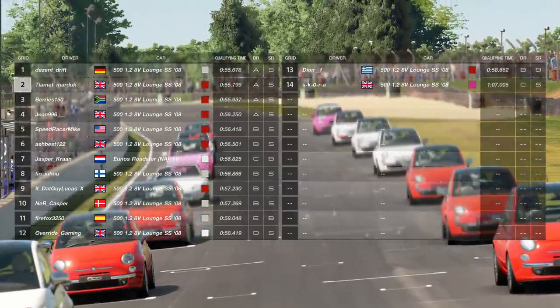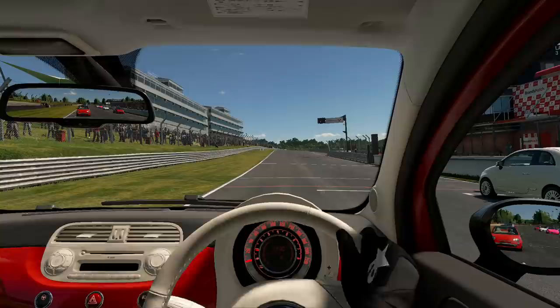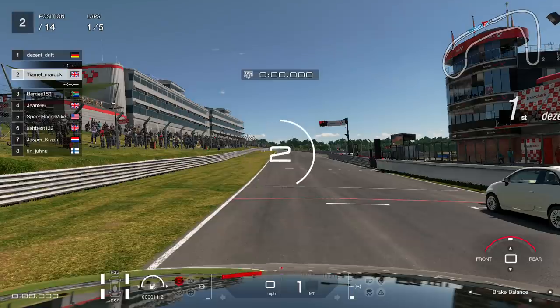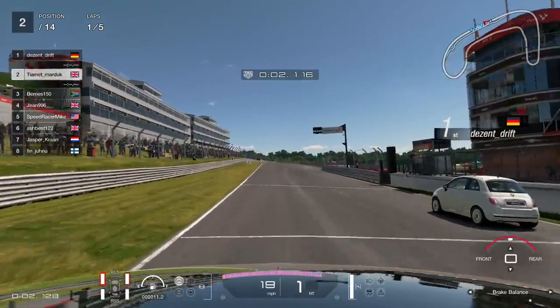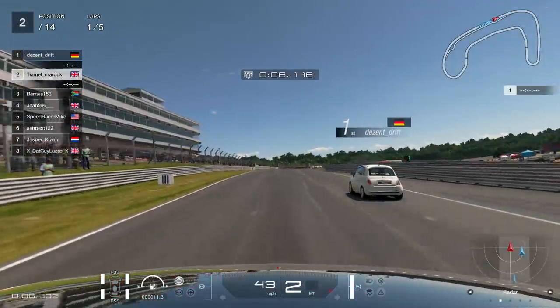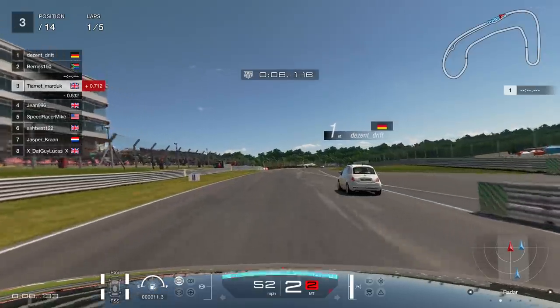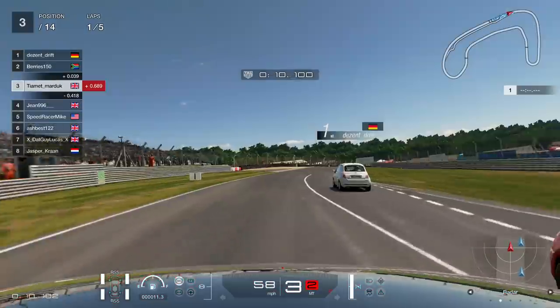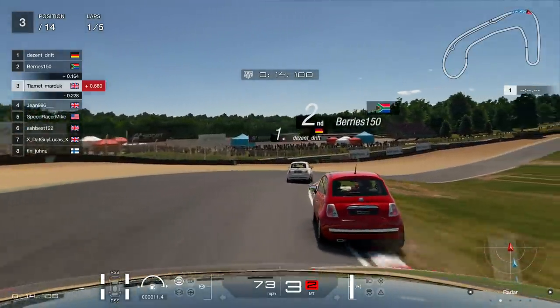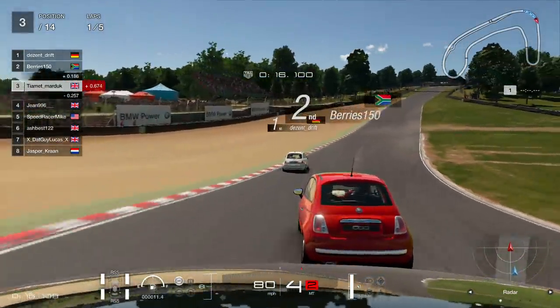We're starting off here with Brands Hatch, and we qualified in P2, which is pretty good for us. Daniel Ricciardo is ready to go — he's had a bit of a career change, obviously upgraded from his days at Renault. He is now on his pathway to Ferrari. He's got to go back through the Junior Ferrari Academy, race back in Fiat 500s to get back to F1 in the Scuderia.